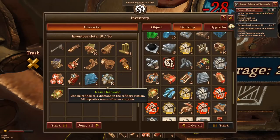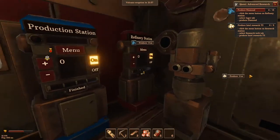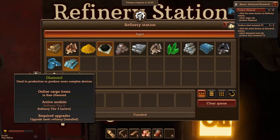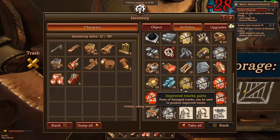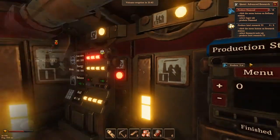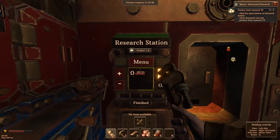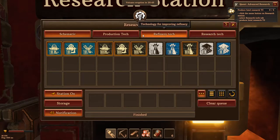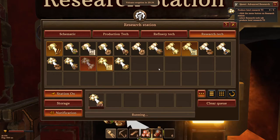Let's place our diamonds in here. Let's see how many more we need — four more. Of course we're going to be getting attacked here. I don't have six, it's probably not gonna last.